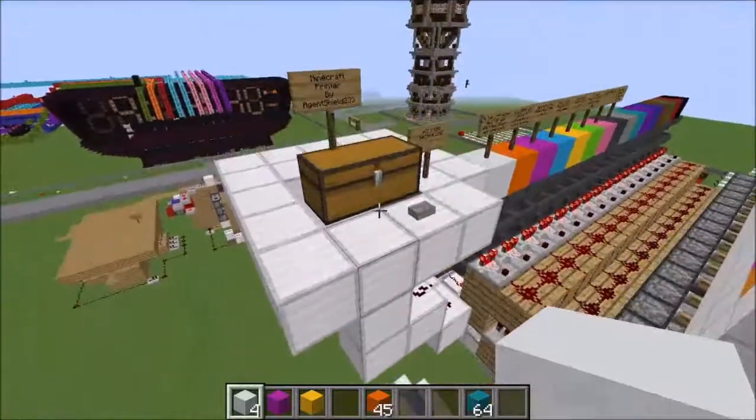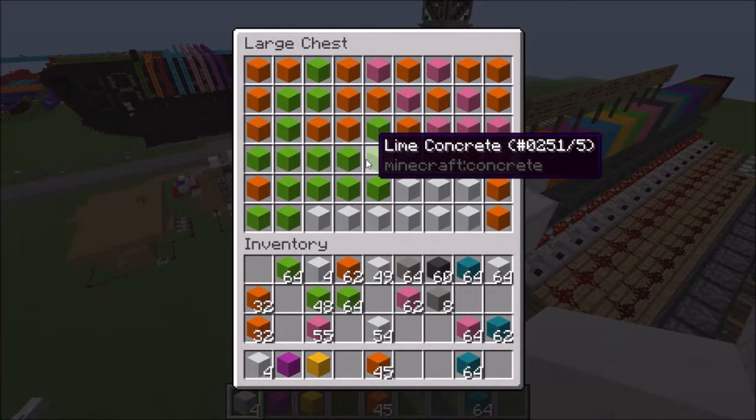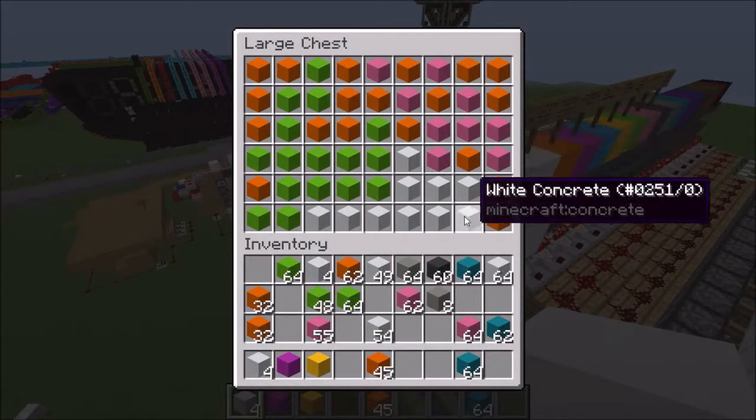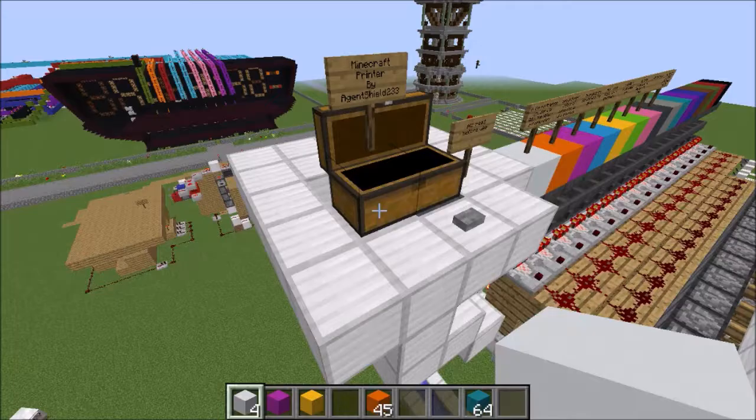This is the Minecraft printer that I created. How it works is you place a pattern or just a random design into a chest of concrete blocks. You can use any concrete block, but you have to fill up the whole thing and you can only have one item in each slot of the chest.